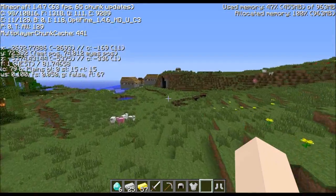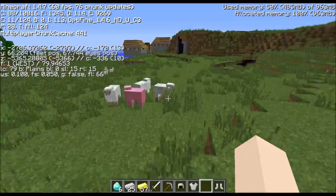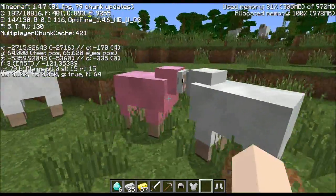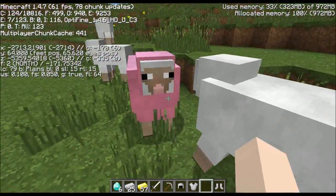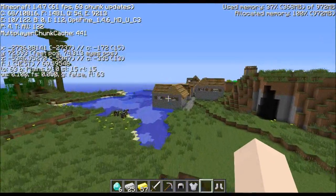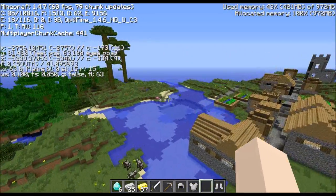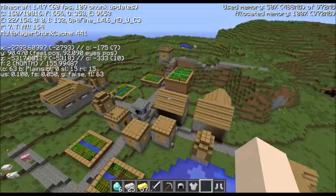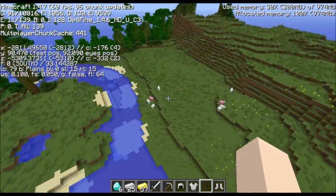This next village also has a nice feature - natural pink sheep. Look at them! There are natural pink sheep all around this village. No blacksmith and it's a bit of a fixer-upper, but pink sheep, pink sheep, pink sheep.